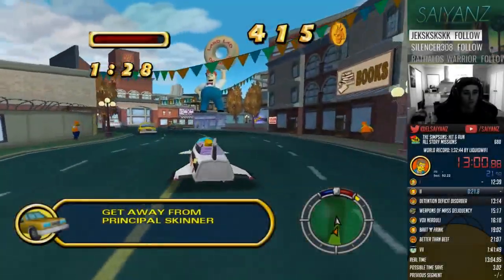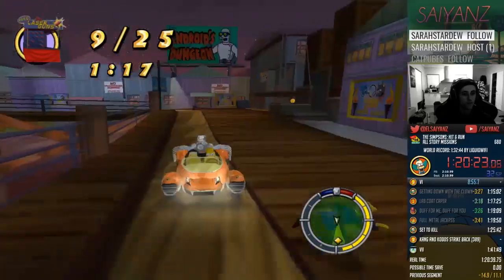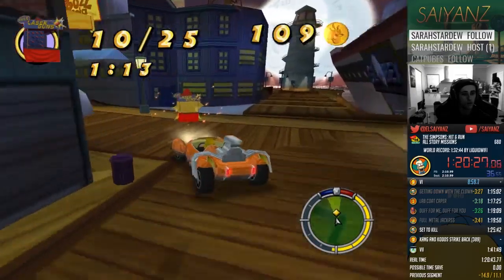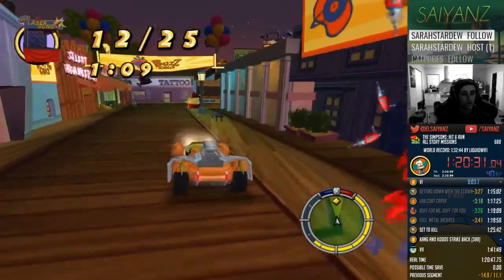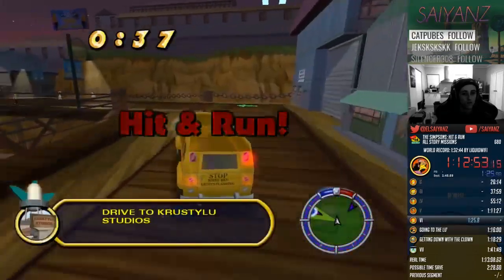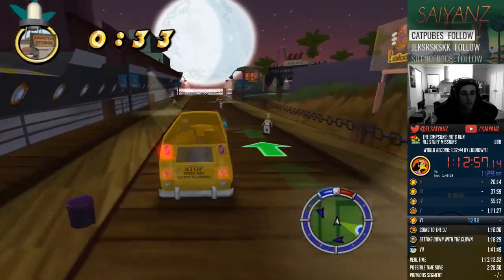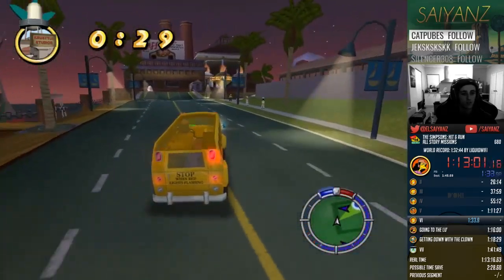Some of you may have noticed many top runners constantly flicker around with the camera a lot. The reason this is done is to despawn traffic and pedestrians. By doing this, it can prevent traffic cars from blocking yourself or AI cars you are meant to be following, and also reduce the chances of getting a hit and run, which is heavily caused by running over pedestrians. During a hit and run, it can cause you to drive off course, miss coin opportunities, and sometimes fail the mission. I find this method essential to have down before doing full game runs.